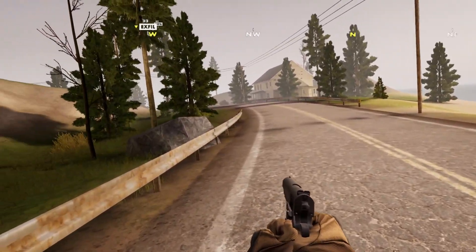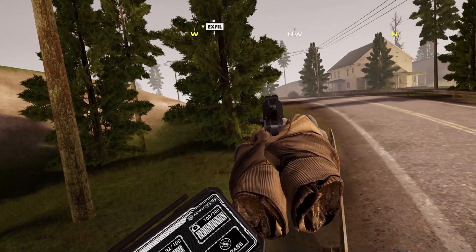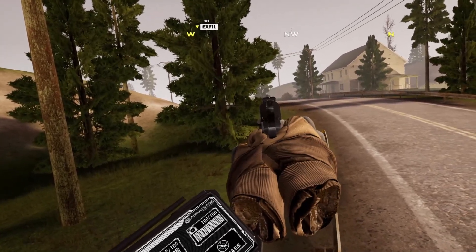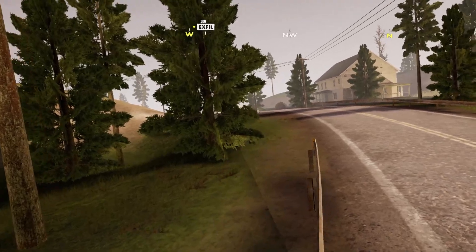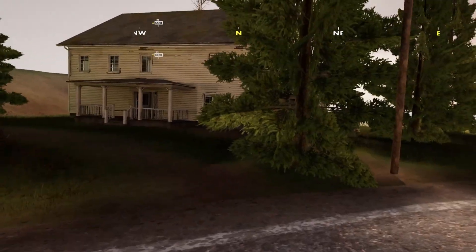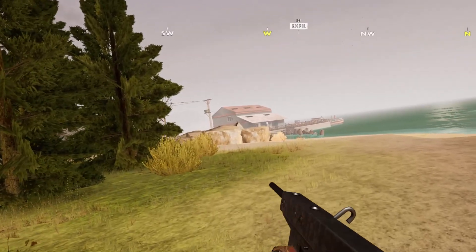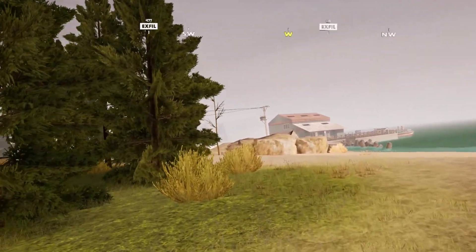Where was he? He was down here somewhere. There he is. Got him! He's got one of my old pistols. There's something in that van. I think we can exfil from here — let's do it.